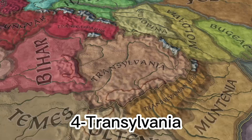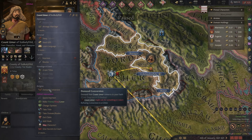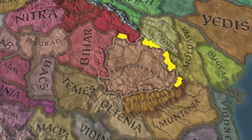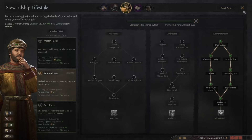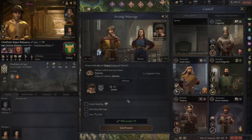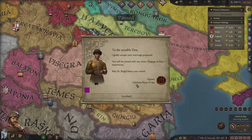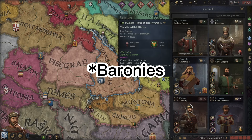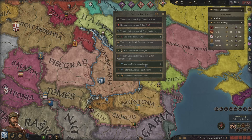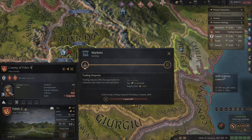At number 4, we have Transylvania. I can't sing my praises enough about this duchy — it's one of my favorites to start out with. Its position is amazing. To your east, you're protected by the Carpathian Mountains, and there's a ton of chokeholds in between the mountains, which makes it extremely easy to defend your eastern border. There's also mountains to your south and west. The duchy has 7 counties in it, and in total, including all the baronies, that equals 29 whole baronies, which is insane. The capital of the duchy even starts off with farmland, so it's extremely easy to play tall.